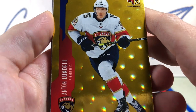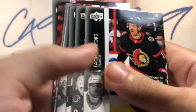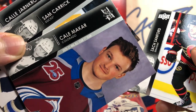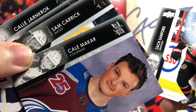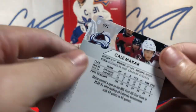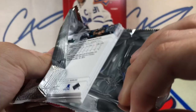We've got a gold HoloFX Anton Wendell. I don't know if this is supposed to be some sort of parallel or not, but Makar base is 2021 NHL All-Star First Team. I feel like that's just the regular base card — it's numbered 671, but that could be a parallel.